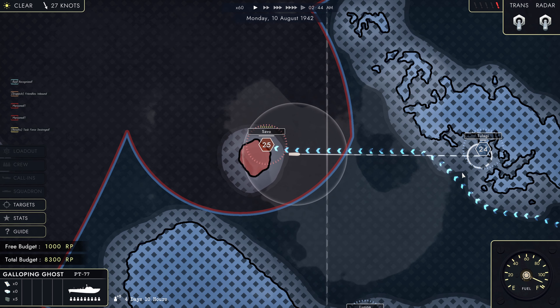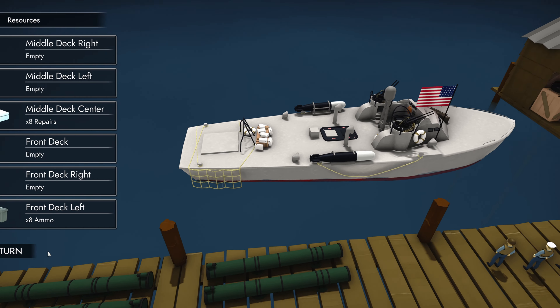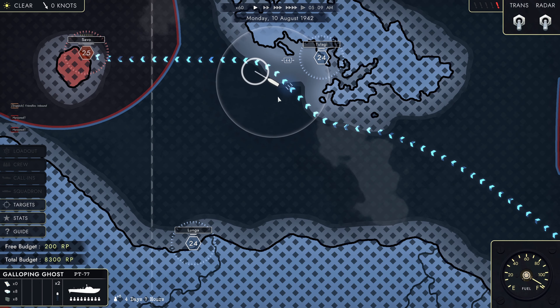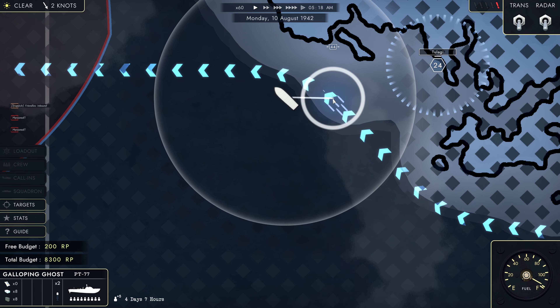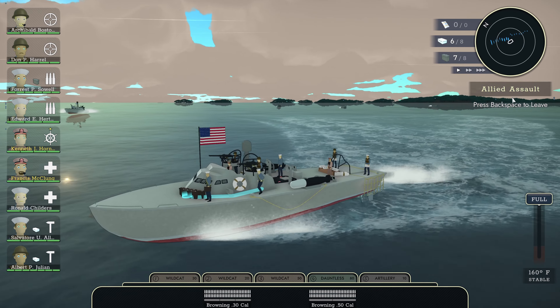The boat is rather damaged — I would love to get back and get some more upgrades done. Using our extra funds to grab some repairs. I've got some repair kits available now. I've found a task force here that's engaging Savo — it literally moves from one place to another, that's really quite cute. This is an allied assault that we can help with.